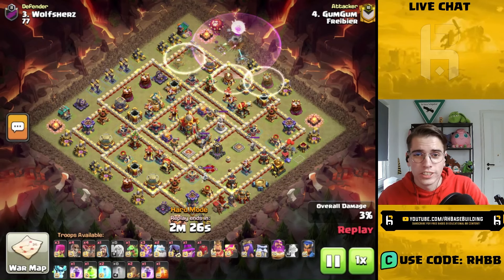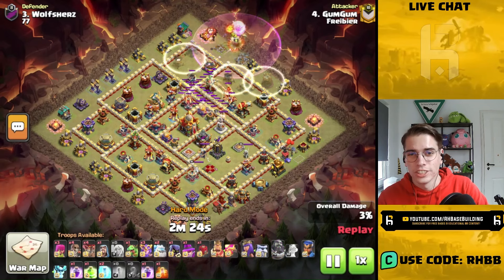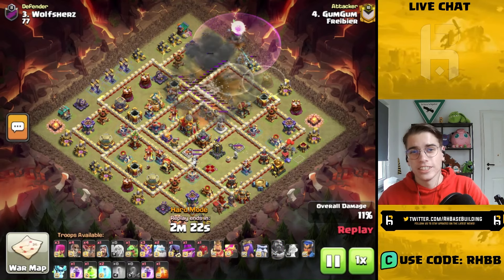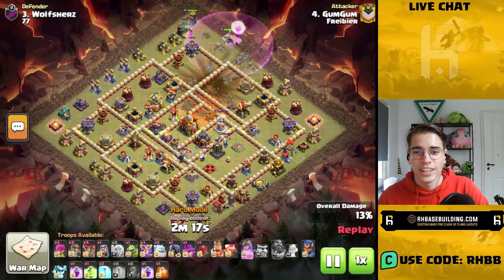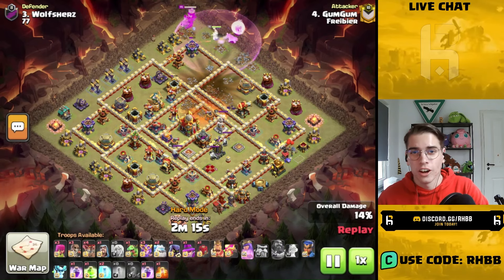So let's hop right into the first attack. The first attack strategy, which you guys have probably already been thinking of, is the Super Witch Fireball attack strategy. It is so incredibly good in hard mode.